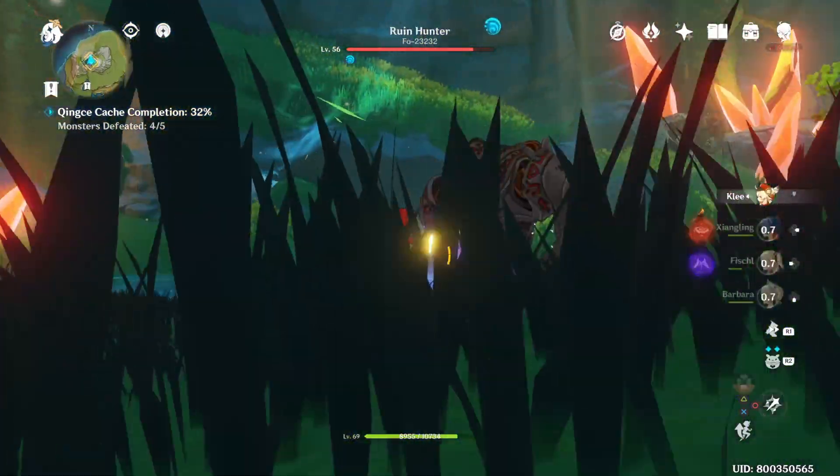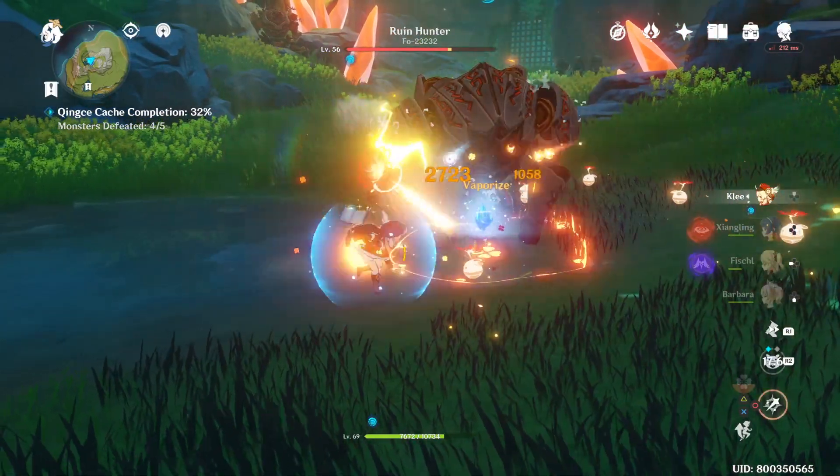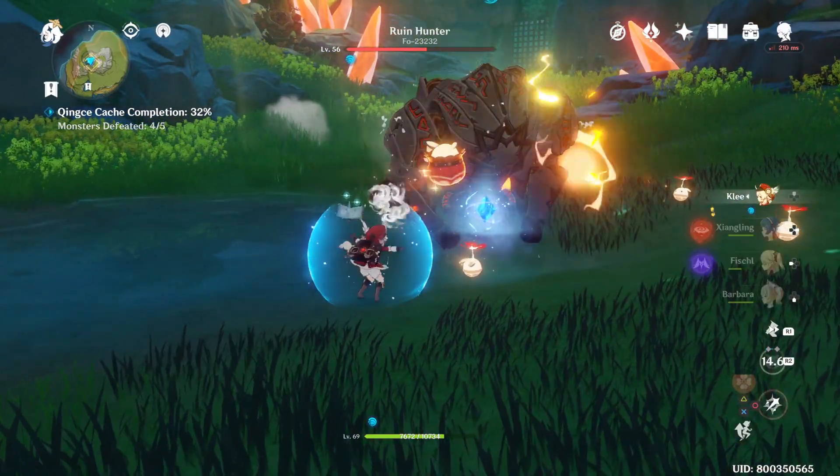Once the hunter is down, quickly switch to your high DPS characters and do some damage. Elemental combos are highly recommended as the Ruin Hunter has a significant amount of HP.